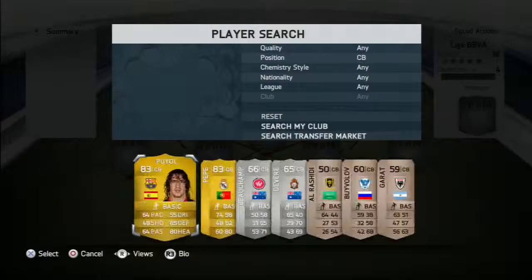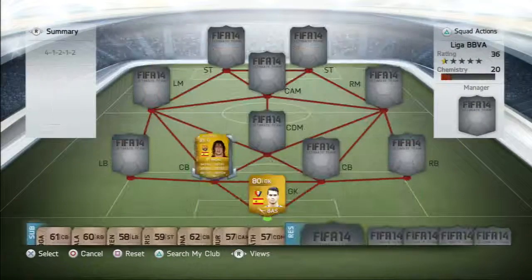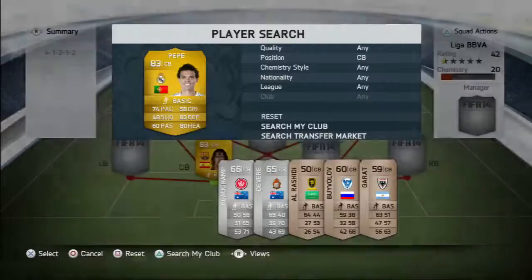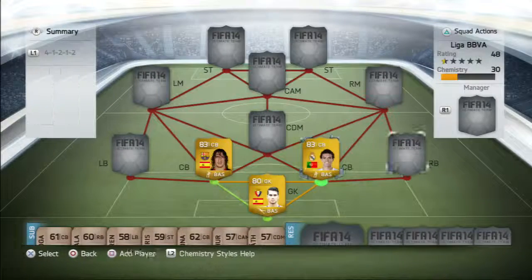Centre back we've got, speaking of overpowered, Puyo. He is as overpowered as they come. Other centre back we have Pepe. Those two are a great duo.